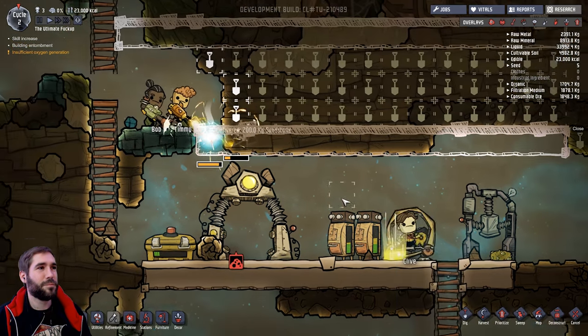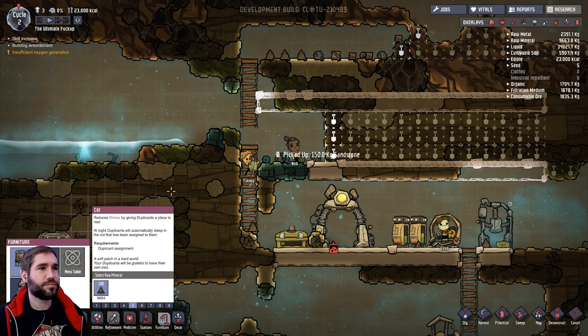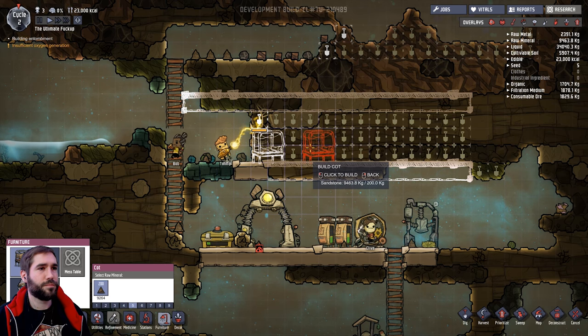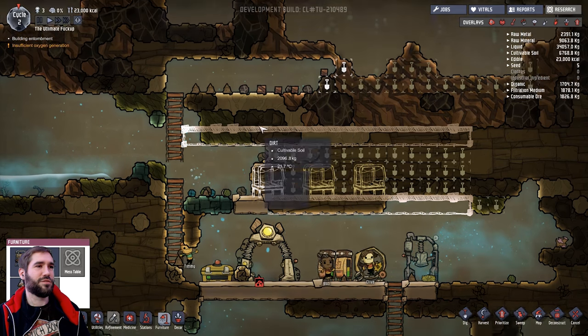Look at him go though. Let's make these guys some beds - let's find the furniture. One, two - it's going to have to be higher. I'm going to have to have some very nice looking paintings.